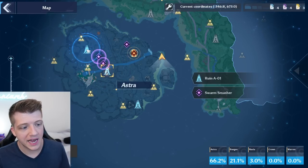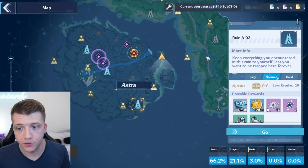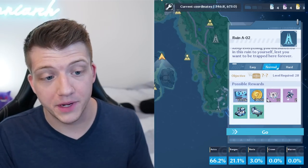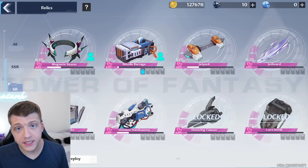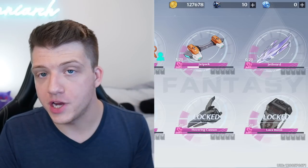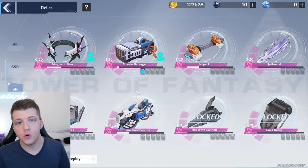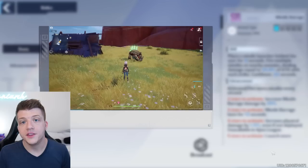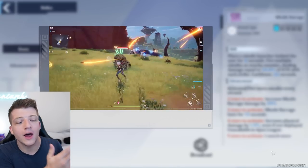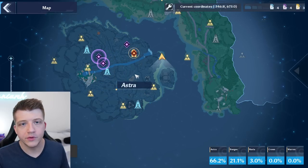The most important places to visit before you leave Astra are the three ruins: Ruin A01, Ruin A02, and Ruin A03. Completing all three of these mini dungeons will give you a ton of experience points. More importantly, you'll unlock the Missile Barrage, Strange Cube, and Omnium Hand Cannon relics. The Missile Barrage is especially helpful when you're relatively weak in the early game — it just keeps on blasting with no aiming required.